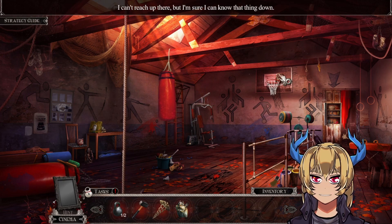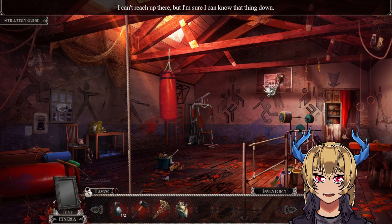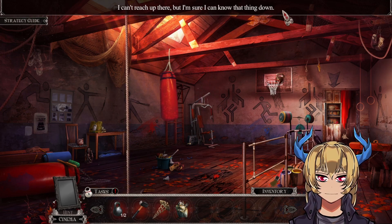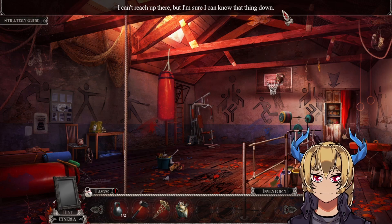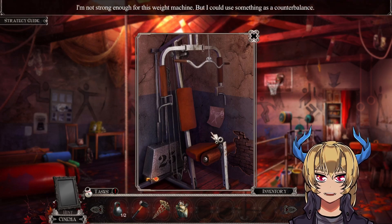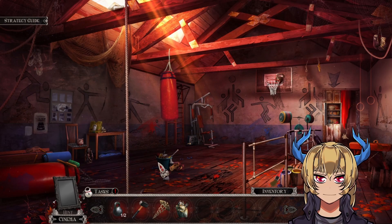That's the second — wait, I can't reach up there but I'm sure I can knock that thing down. I'm not strong enough for this weight machine but I could use something as a counterbalance. Yeah, that's why I need the second weight.